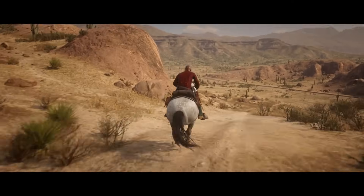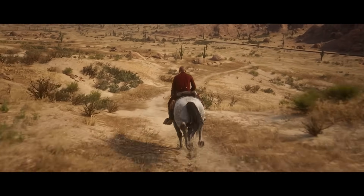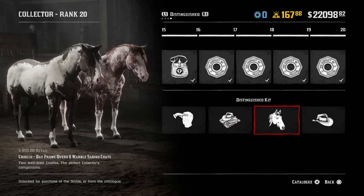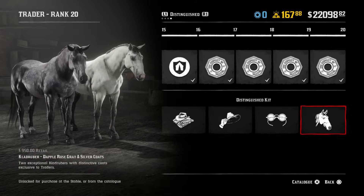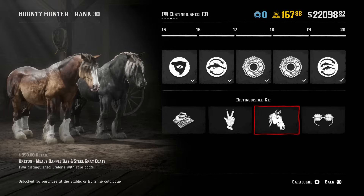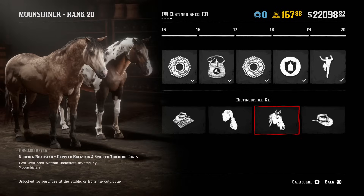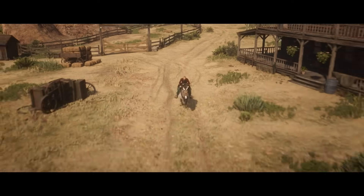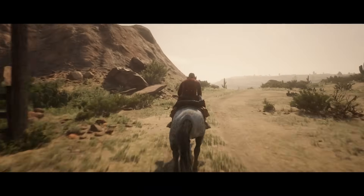On the subject of horses, these next items are all Rank 20 Role Horses. Item 13 is the Criollo, the Collector Rank 20 Horse at $950. Item 14 is the Clad Ruber, the Trader Rank 20 Horse at $950. Item 15 is the Breton, the Bounty Hunter Rank 20 Horse at $950. Item 16 is the Norfolk Roadster, the Moonshiner Role Rank 20 Horse at $950. And item 17 is the Gypsy Cob, the Naturalist Rank 20 Horse at $950. I highly recommend using one of these horses — they are the best in the game and can make your life so much easier.